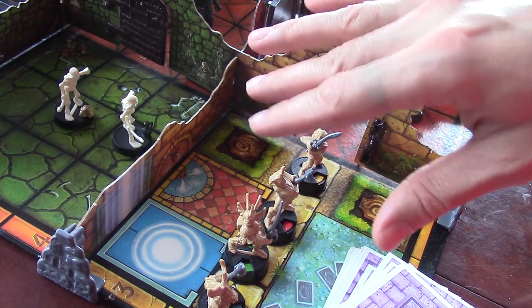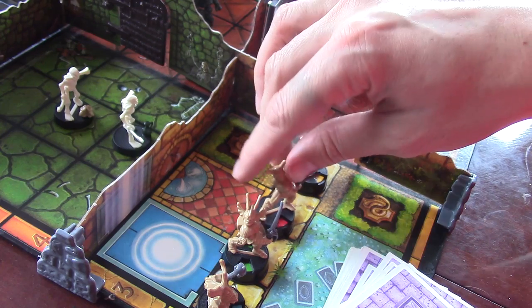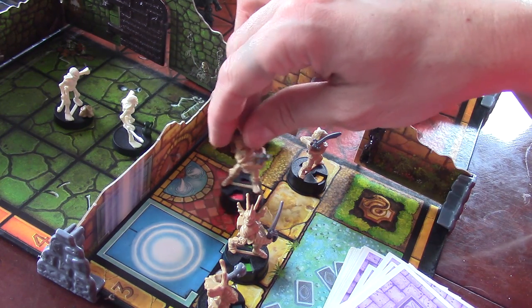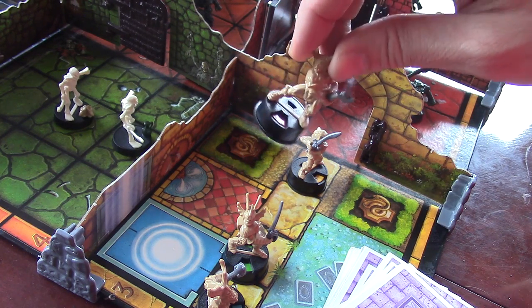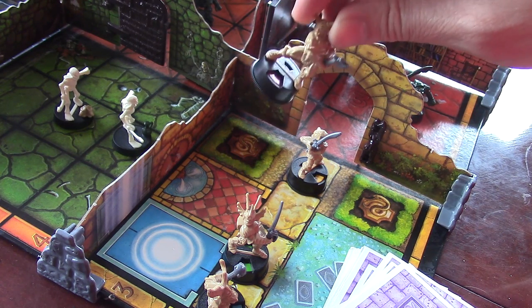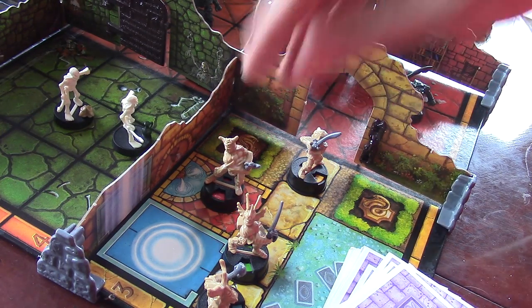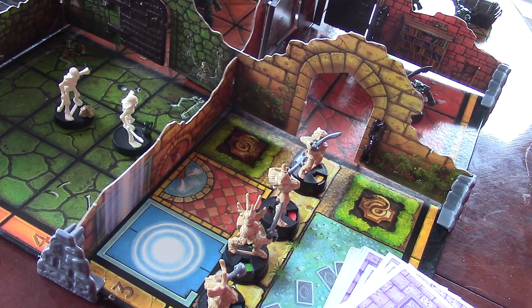Another thing: if someone does get knocked unconscious and they come back, they can spend an entire turn in the healing fountain and get back all eight of their points. When they respawn they only get one point and can charge back in with just one point. But if they go into the fountain and spend a turn, you can turn their dial back to eight points.